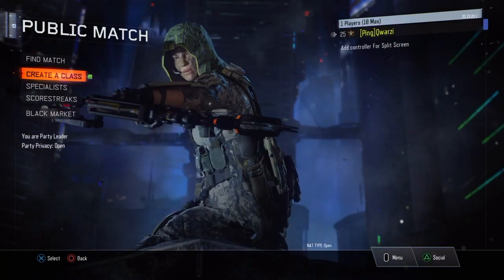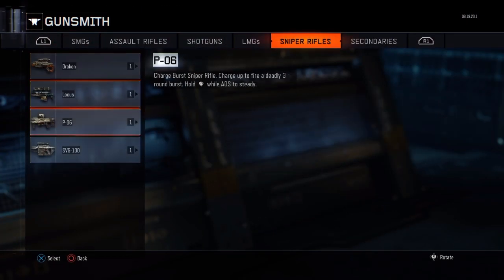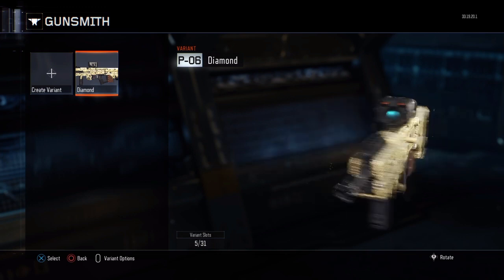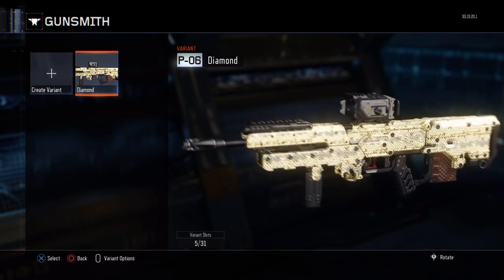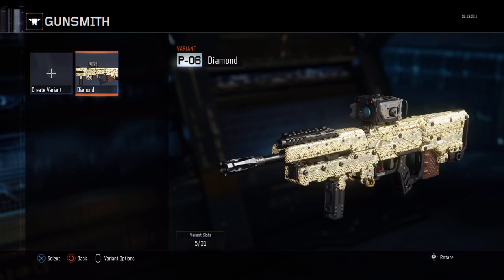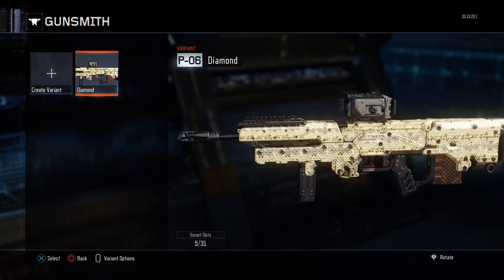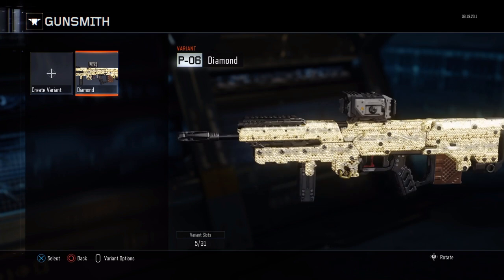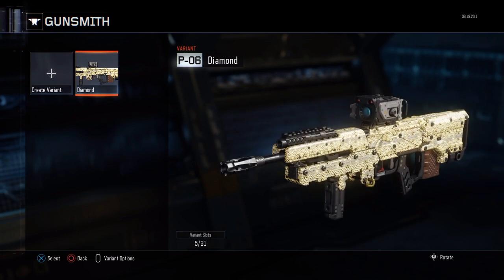Unfortunately because of my prestige level I can't show you the next one in-game, but I can show you in the Gunsmith. This is the P06 — the three-round burst sniper. If you stick an ACOG on it, this gun is so powerful. It reminds me a little bit of the FAMAS from Modern Warfare 2 — it kills in one burst. There is a slight delay when you shoot it, almost like a fusion rifle from Destiny, where there's a brief delay before the bullets come out. But it's a fun sniper to use and certainly different from anything in previous Call of Duty games.